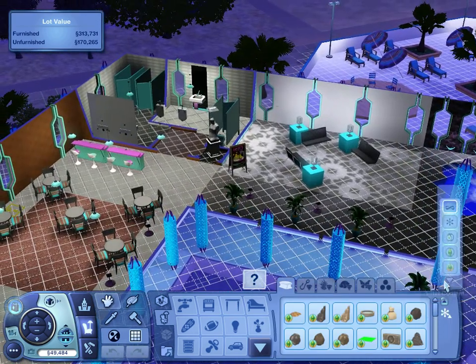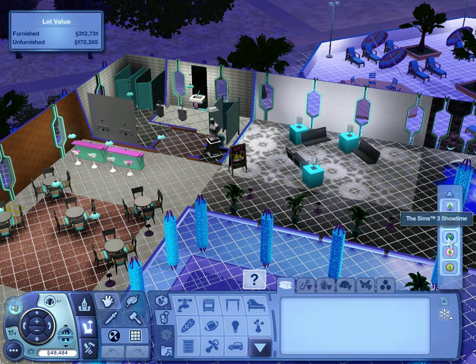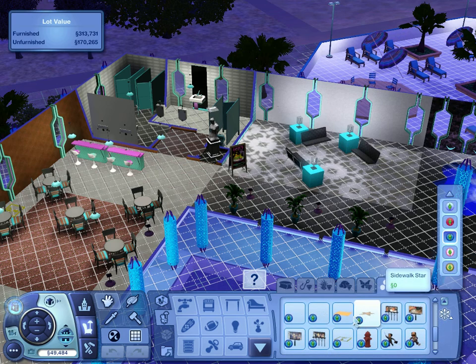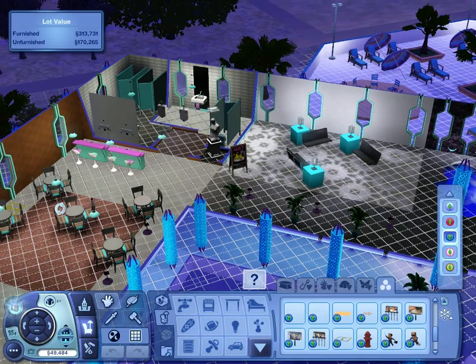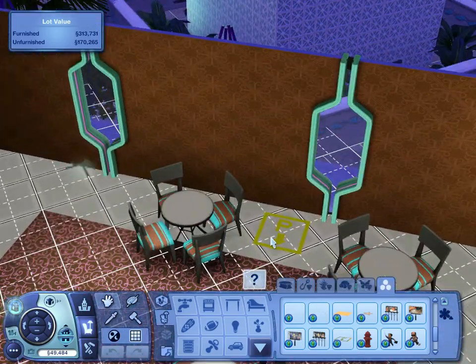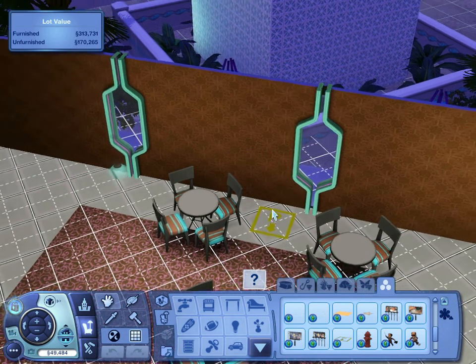You're going to want to filter it to Showtime — it makes it easier for you to find it, trust me. Then you're going to scroll down to see "proprietor placement" — FTP, don't know what that means. I've already placed it here and I can't delete it apparently. Once you place it on a lot, it cannot be deleted until you delete the whole lot itself, so be really careful.